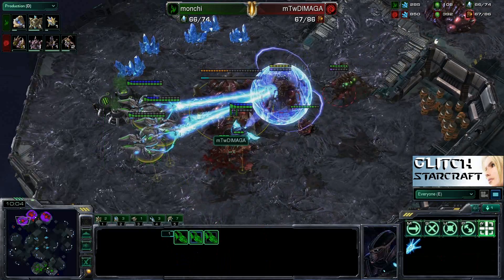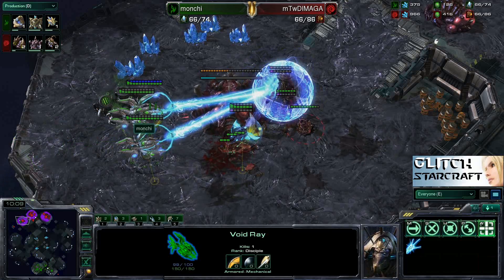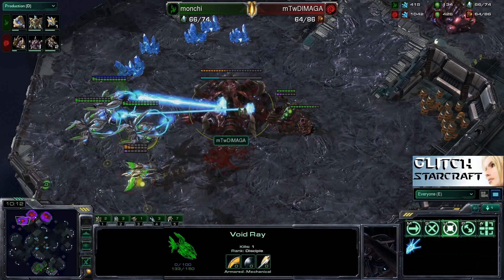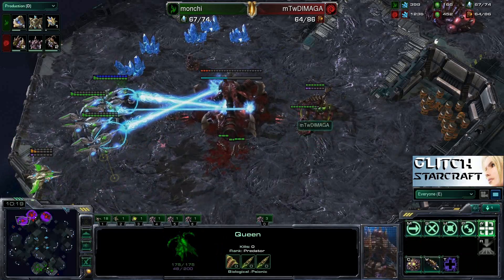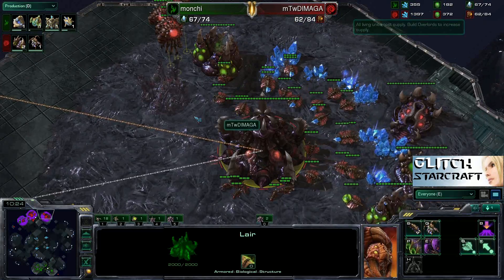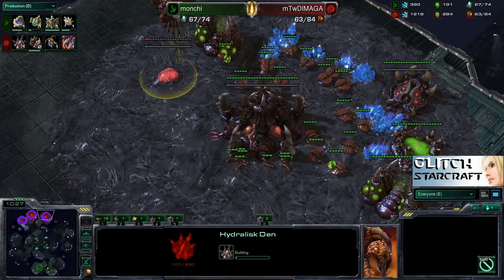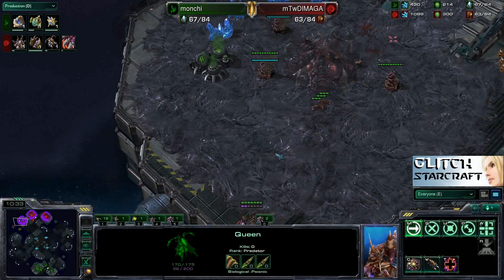This is a lot of Void Rays. A Phoenix comes in and picks up a Queen — a lot of damage being dealt. These Void Rays are getting rather charged up, dealing massive damage, and it looks like they are going to deny this third expansion for Demaga. No Lair tech up yet — wait, there's the Lair tech and Hydralisk Den going up right now, but is it going to be soon enough? I don't think it's going to be soon enough at this point. The third Hatchery goes down.